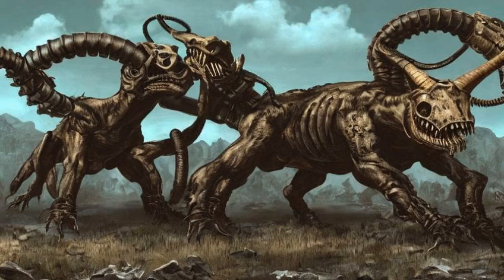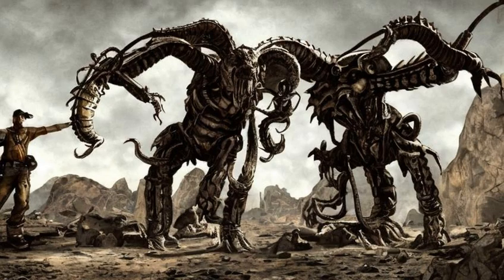In Quarry Junction, northwest of Sloan, there are two larger deathclaws called the deathclaw alpha male and the deathclaw mother, as well as a number of smaller baby deathclaws and three to four eggs. Chomps Lewis will warn the courier not to traverse farther than Sloan due to the danger of the deathclaws in the quarry.